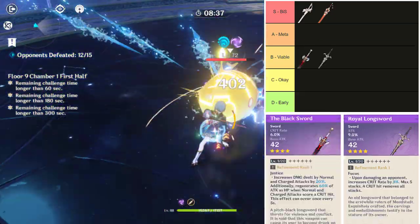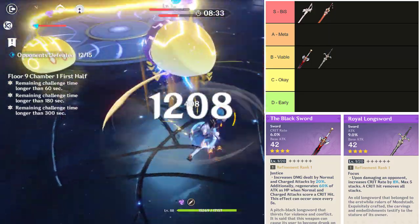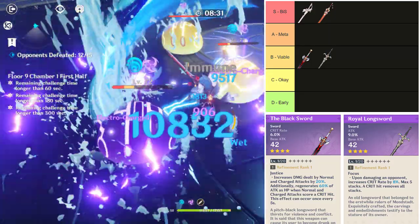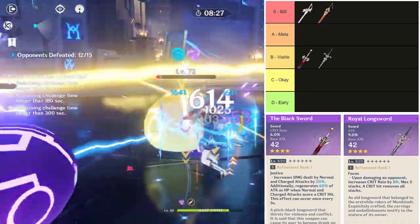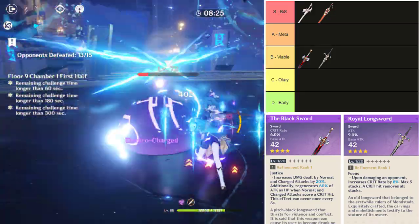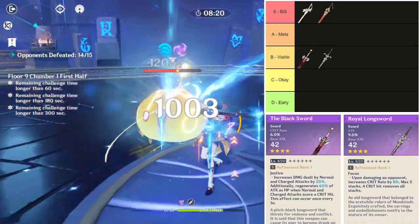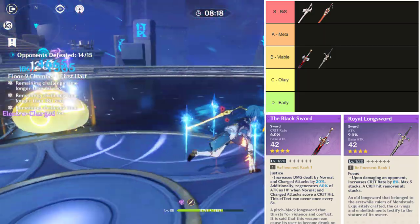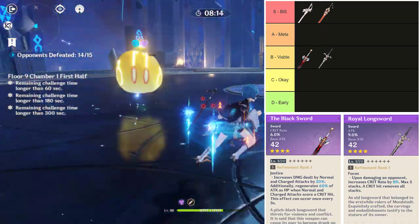Next up we have two B-tier viable weapons: the Blacksword and Royal Longsword. Both of these weapons are kind of the lesser version of Blackcliff Longsword but still completely viable on Xingqiu. If you had one of these already leveled, it would be advisable to not invest resources in building the more meta weapon options in order to save resources. As a side note, Blacksword, similar to Aquila Favonia, can make Xingqiu better in co-op or as a main damage dealer.